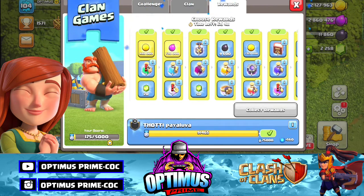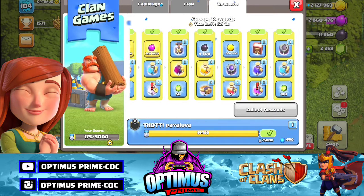There is gold in the next tier, there is elixir in the 3rd tier, there is a research potion, and in the 4th tier there is a super potion. Ok, there is a super potion in the Town Hall 9 account.